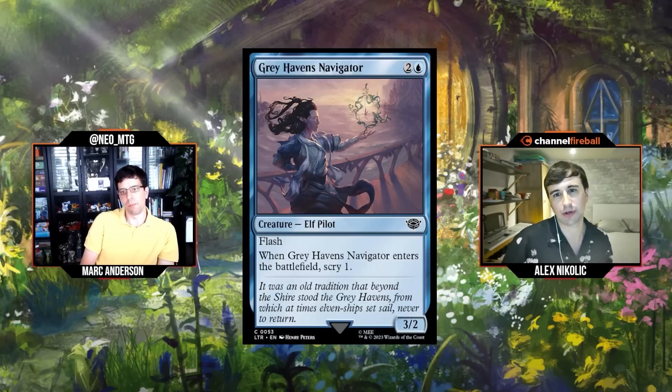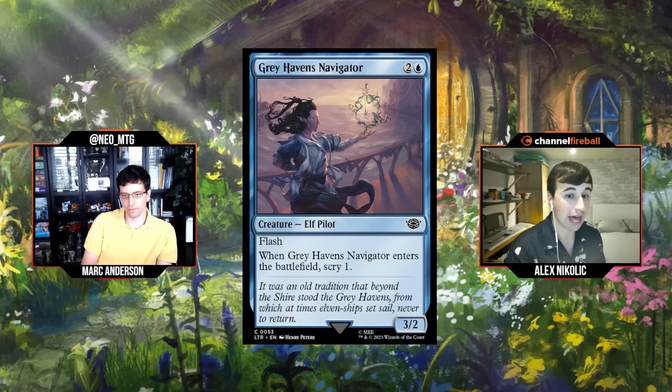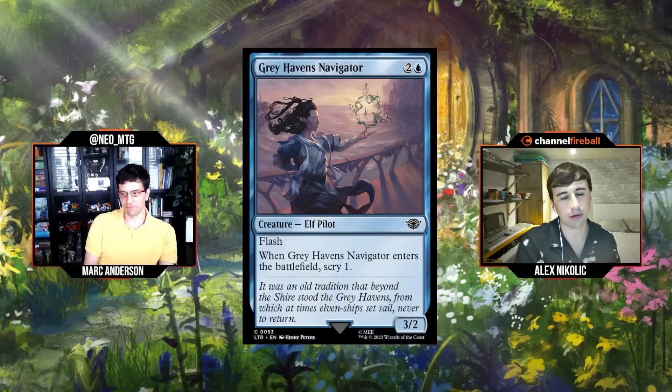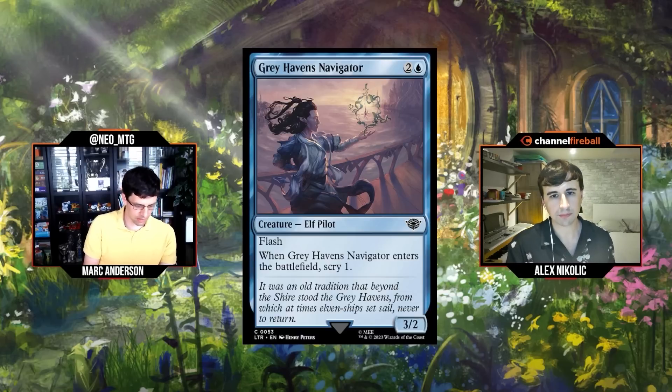Next: Gray Havens Navigator, two and a blue for a 3/2 Flash Elf Pilot. When it enters the battlefield, scry one. It's basically Chrome Cat with flash. Flash creatures play well with instants — sometimes you'll be able to activate that blue-green uncommon that grows when you scry. I don't think this is amazing; I'd give it a C minus to D plus. It's going to be a playable in decks that care about scrying. C minus.